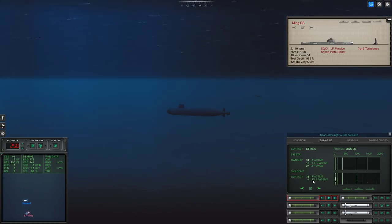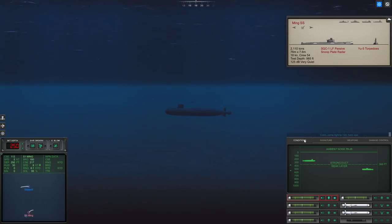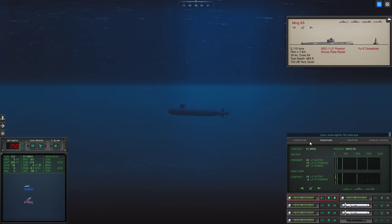Keep an eye on the passive. She had a choice between turning left and turning right — she just turned the wrong way. She's basically helping us get into her baffles. Very soon we will launch, and that'll be that. Have it go below the layer since that's where she now resides. This is going to be good. Very soon we'll be in her baffles. There — and she just went active too. Crazy.